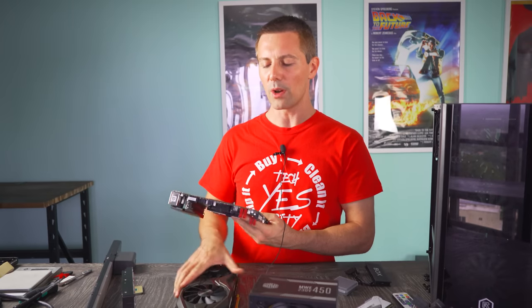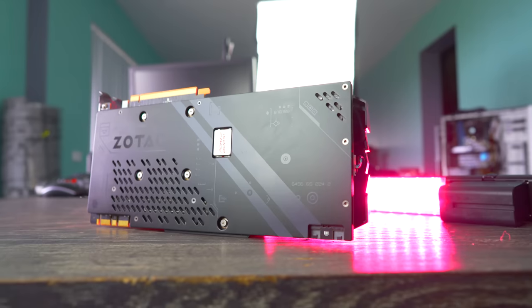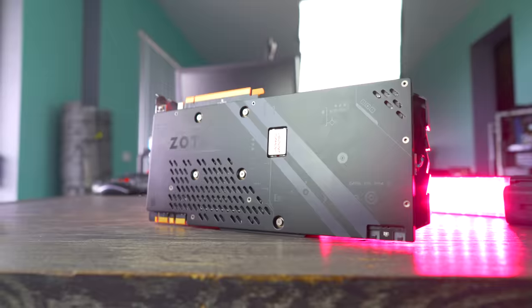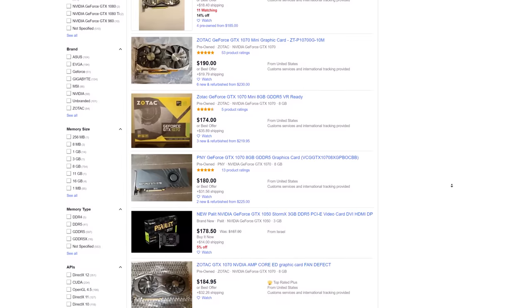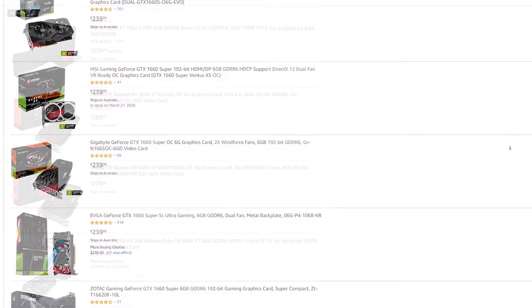For the graphics card we're going with a GTX 1070 — a used one I picked up for under $200. This card has eight gigabytes of VRAM and it's still very quick by today's standards. If you want a new graphics card, you might consider something like a 1660 Super or a 5600 XT from AMD.